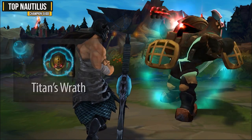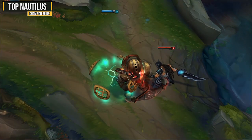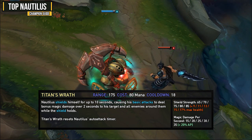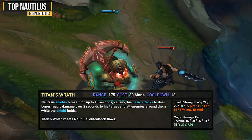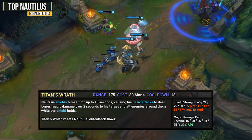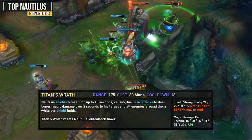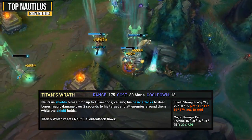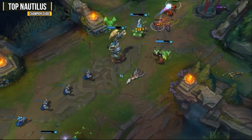Your W ability is Titan's Wrath and it's your reliable shield that also adds damage. When activated you will shield yourself for 10 seconds and cause your basic attacks to deal bonus magic damage over 2 seconds to your target and all enemies around them while the shield holds. It also resets your auto attack timer so you'll want to follow it right after another auto attack. This ability is very strong in trades but has an 18 second cooldown, so be careful. It works great with those attack speed reds we took.